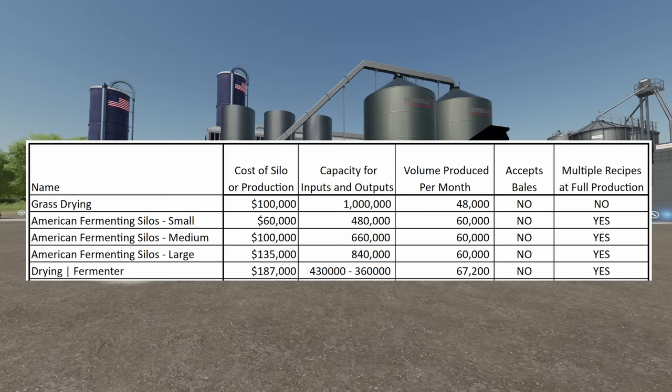Next up is the Drying Fermenter, which costs $187,000 to put down. Your input capacity is 430,000 liters, but your output capacity is only 360,000 liters, so keep that in mind. Volume produced per month: only 67,200. It does not accept bales, but it does run multiple recipes.